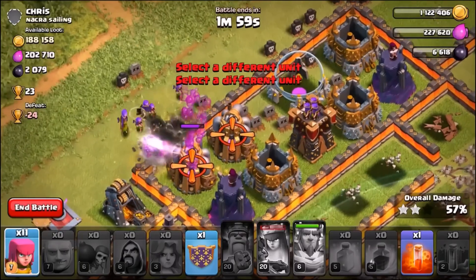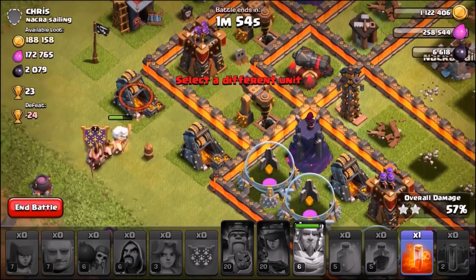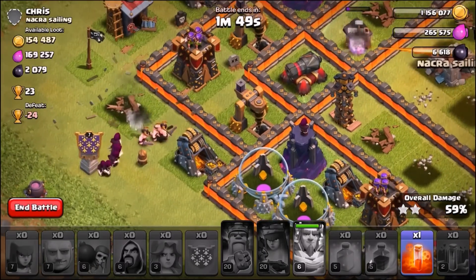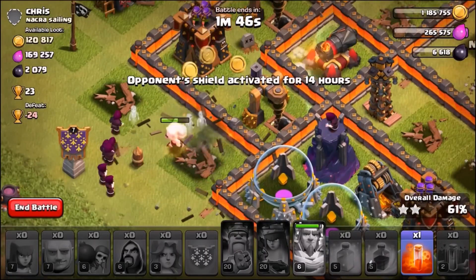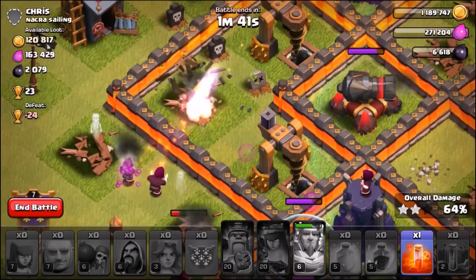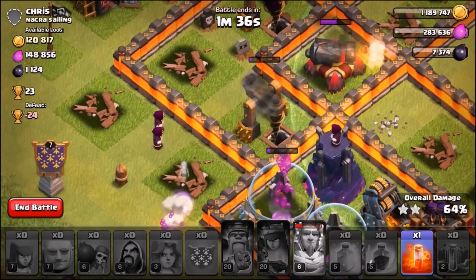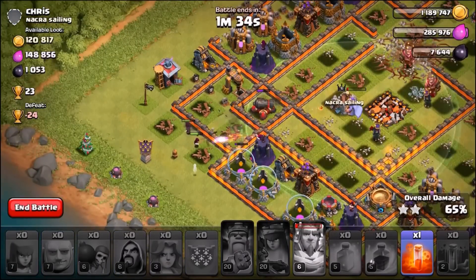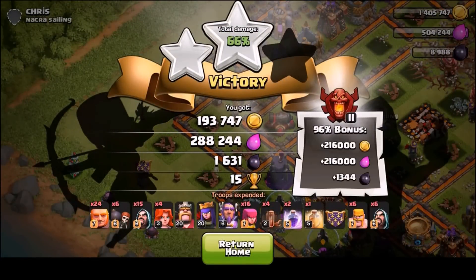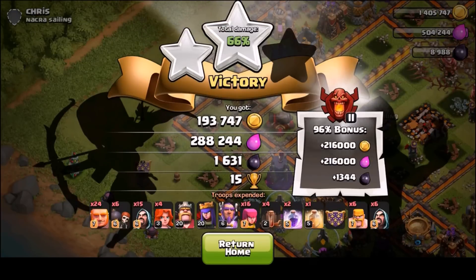We're going to clean up the loot - sending in wall breakers and all the archers to grab as much elixir as possible. There's some gold hanging around and we're trying to get the harrys to go for that dark elixir. Take down the archer tower and get that dark elixir. This is so fun - I cannot wait to see what else this game has to offer. We wrecked that base with a very simple attack strategy - 96% with a huge loot bonus.